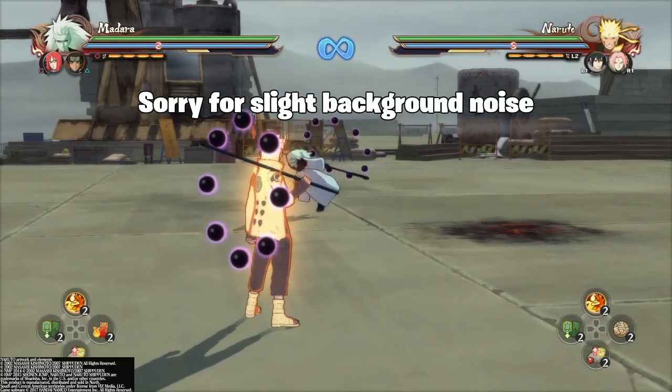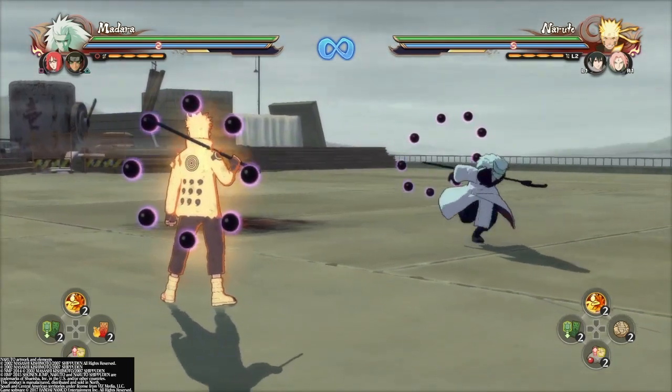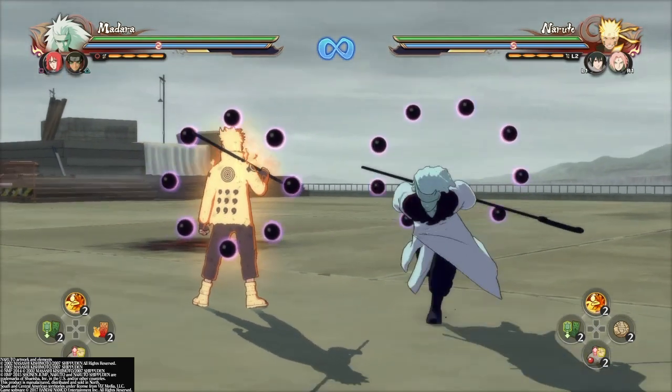What's going on guys, Adrian here, and today we're going to be doing the best character in the game, Sage Madara, Futon God. Without further ado, let's get into the ninja tools.